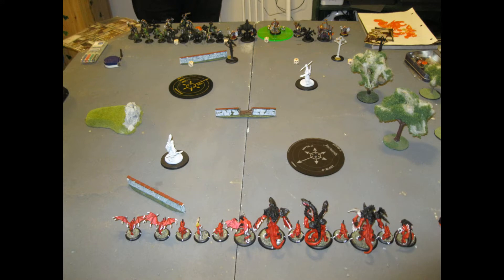The mission we got was Guidance. I took pretty much a beast loadout, much like I do with Etheg. So I have the Carnivian, the Typhon, the Scythian, five Shredders, a Nephilim Protector, two Harriers, and also a Raek.